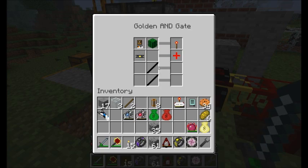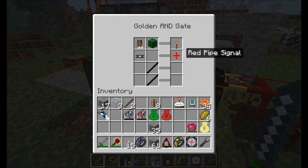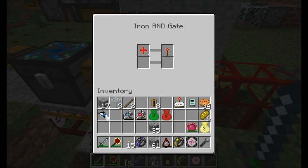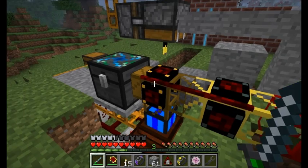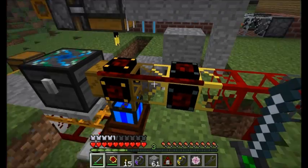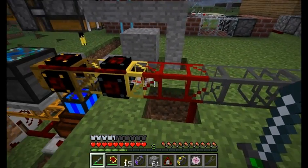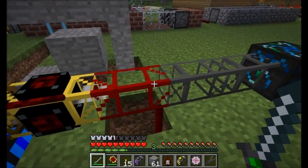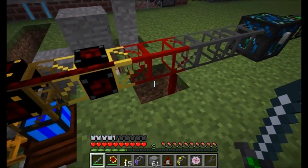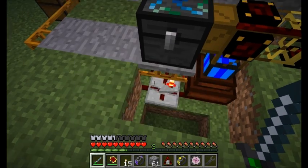The gold gate also detects items traversing through the gate and emits a red pipe signal, which connects to this gold pipe. The gold pipe, when it receives a red pipe signal — meaning items are traveling through this wooden pipe — will activate, sending items quickly through and activating this redstone pipe. The redstone pipe sends a redstone signal down to a counter, which counts up to five pieces of cactus.